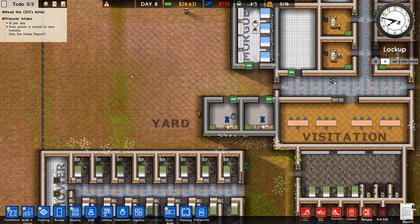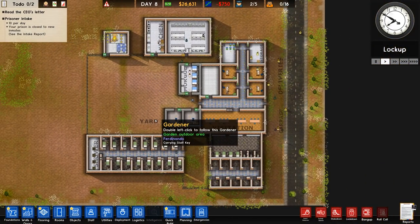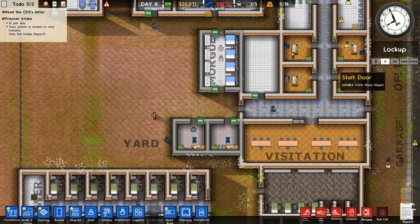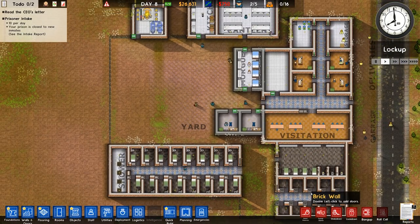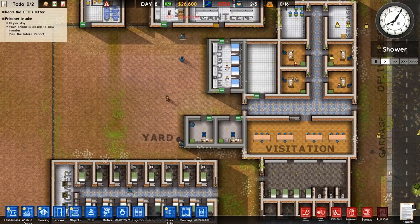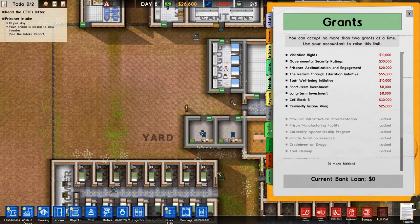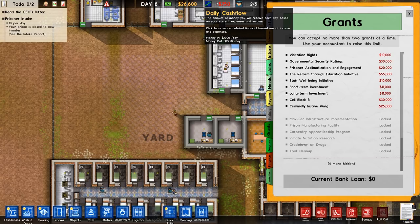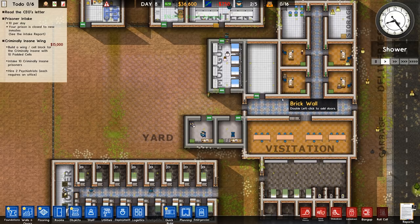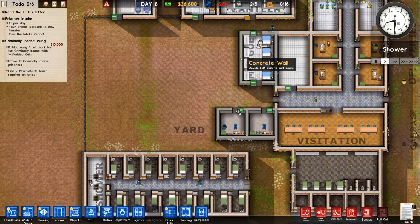I've gone ahead and set up a very basic prison here. I downloaded a starter prison from the Steam Workshop, which started us out with some offices, visitation, some cells, solitary confinement, canteen, kitchen, and basic power and water. I've added some offices, done some bureaucracy research, and completed some grants to get some cash going. The most important thing is that we're going to start with the criminally insane wing, and I'll walk you through what's involved in building it out.